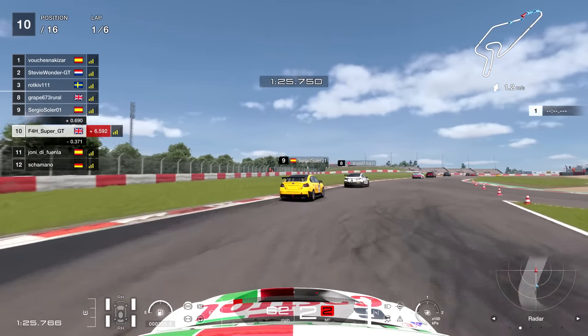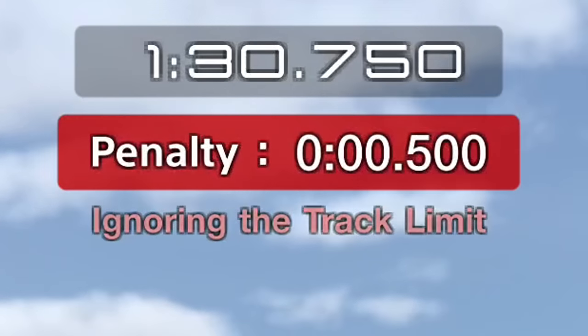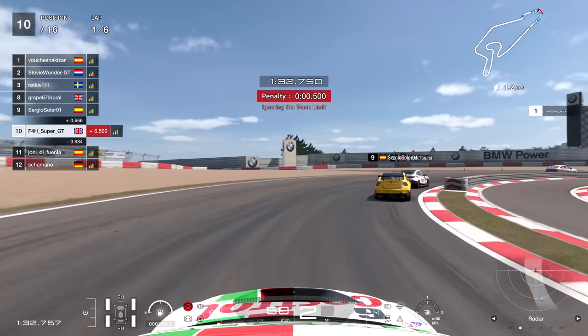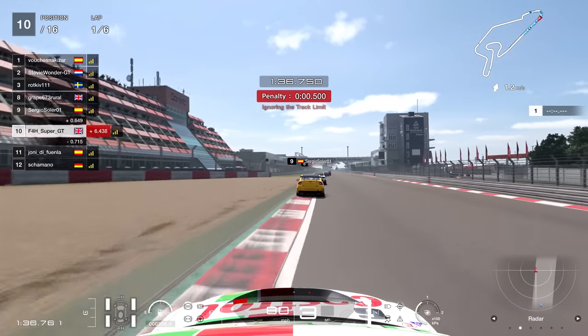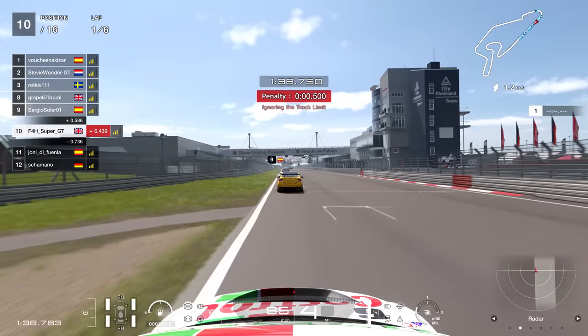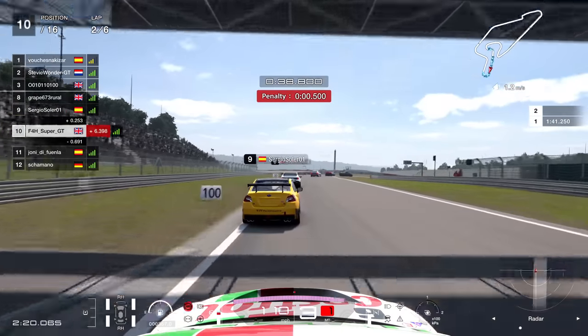Just there though, as you can see, going a couple of pixels beyond the track limit, getting myself a tasty little 0.5 second penalty. Not as bad as what's going on at the Watkins Glen daily race C at the moment where you're getting 10 second penalties for hitting the wall, but still annoying nonetheless.